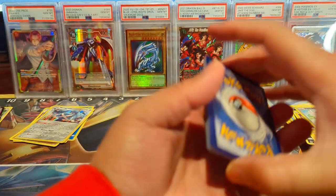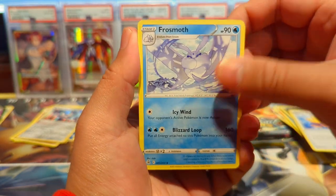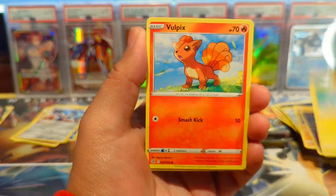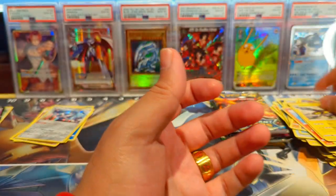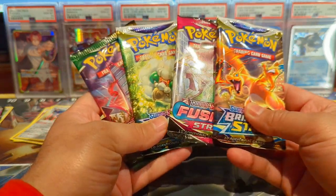Let's see if we can get a hit in Fusion Strike — it's notorious for hard pulls but hopefully we can do that today. We have Semi-Sear, Stufful, Sandygast, Plusle, Vulpix, Meltan, Vulpix reverse, and Vikavolt — nothing in those, but we do have the Bolt-on V box which has one more Fusion Strike pack.